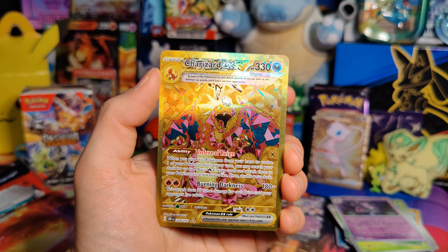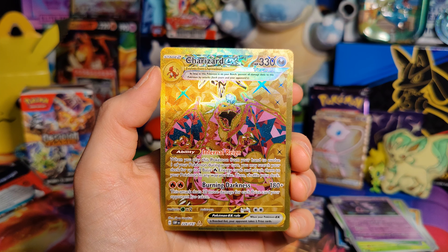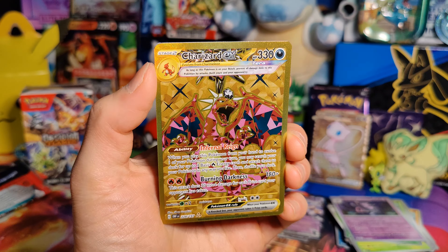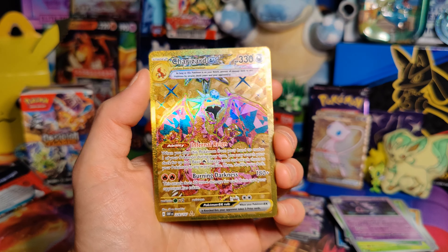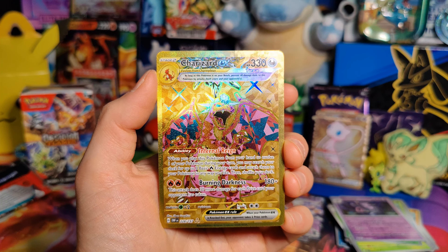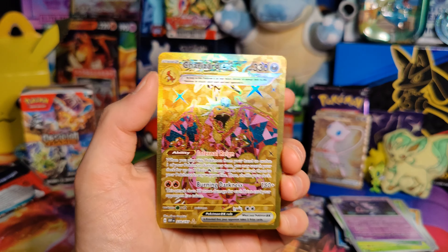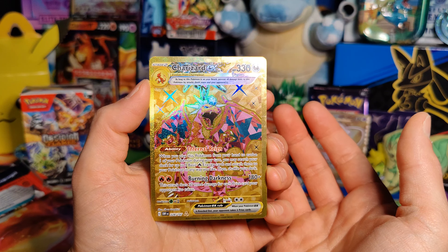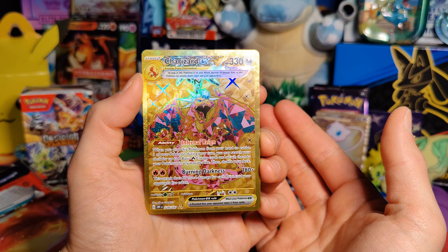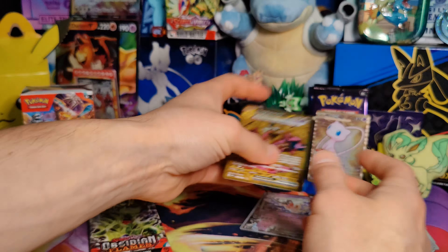I think this is the number one card, if not number two, from Obsidian Flames. Another Charizard EX — I do actually have this card, which is the crazy part. Another Hyper Rare Charizard. That is freaking nuts, man. That's great — if not a duplicate, it is at least an amazing pull. And then a Gita Holo right under that.